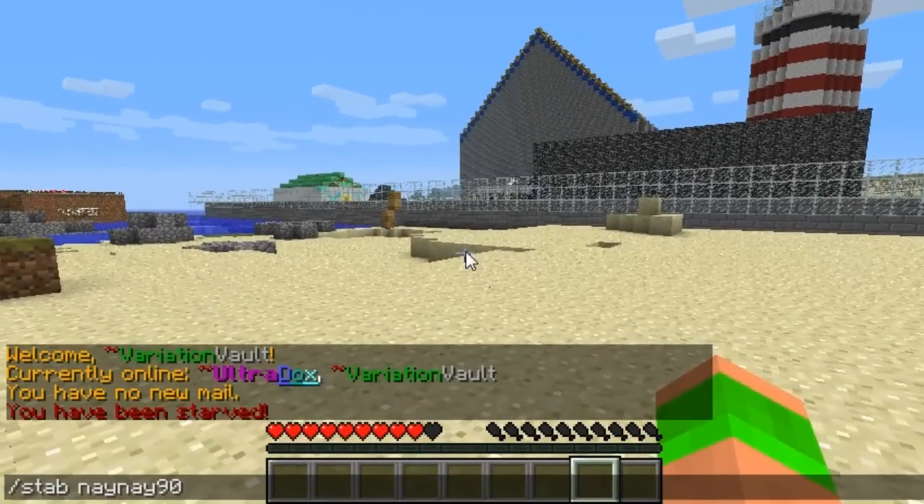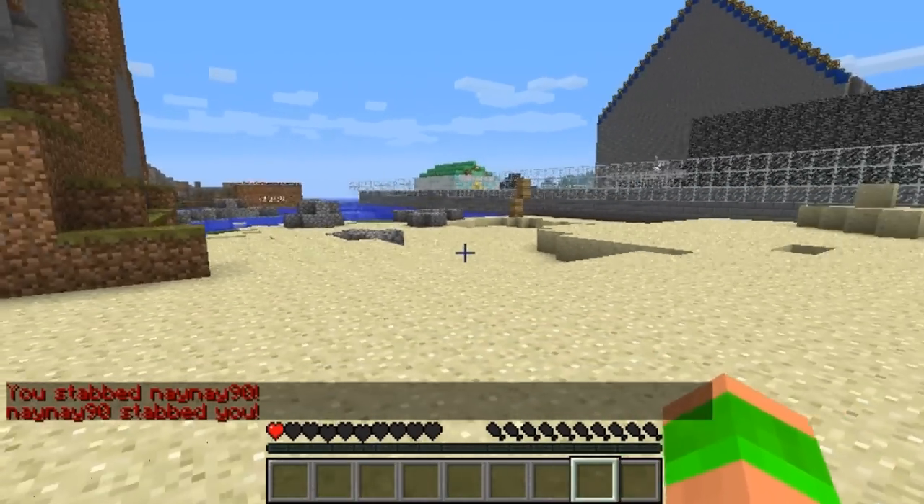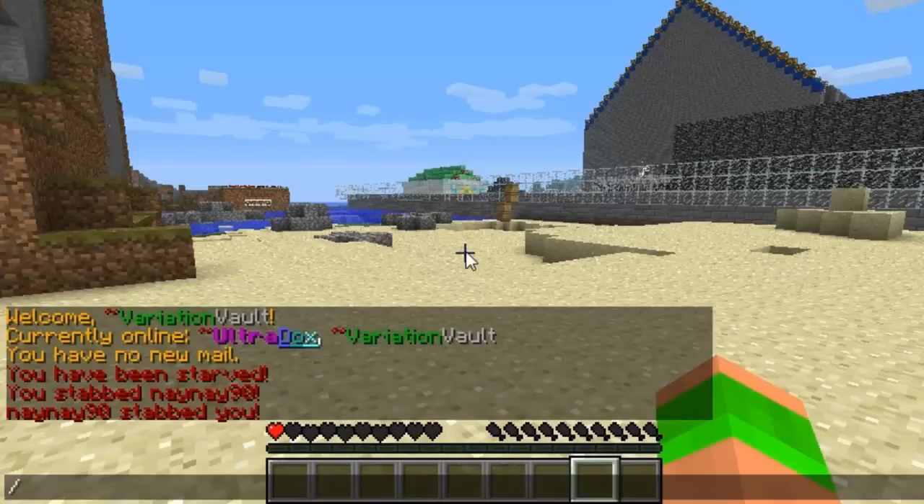Slash stab. If you put a player's name after any of these it will also do it to the player that you name, but I'm obviously doing it to myself for the example. So it's taking all my health away, bar one bar.